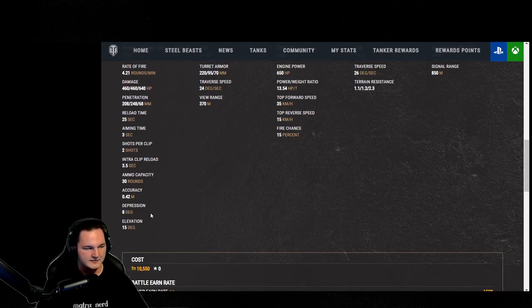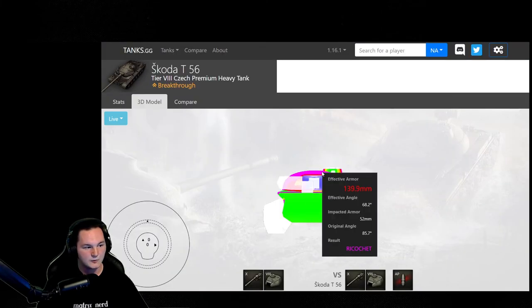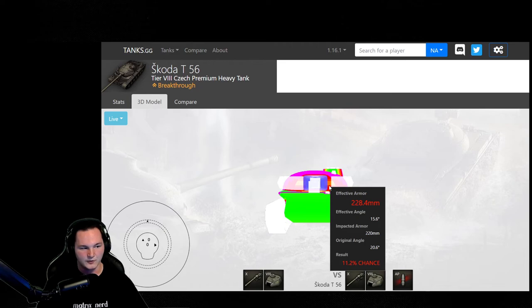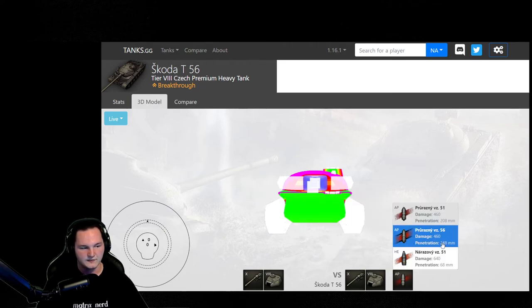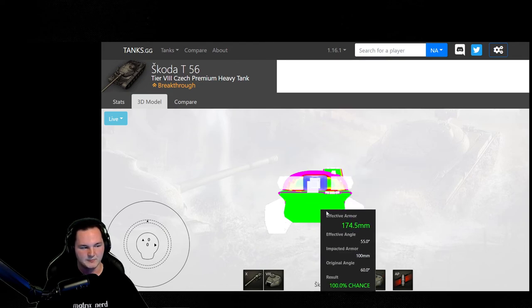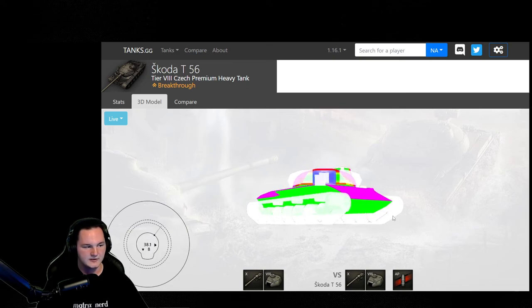The gun depression at 8 degrees means this can work a ridgeline a bit. You are limited due to the weak spot on top — if enemies are loading heat rounds or have high enough penetration, they can go through your side cheek, which is slightly exposed. The hatch on top and the 100mm top plate require you to utilize gun depression to make that top plate work in any scenario.